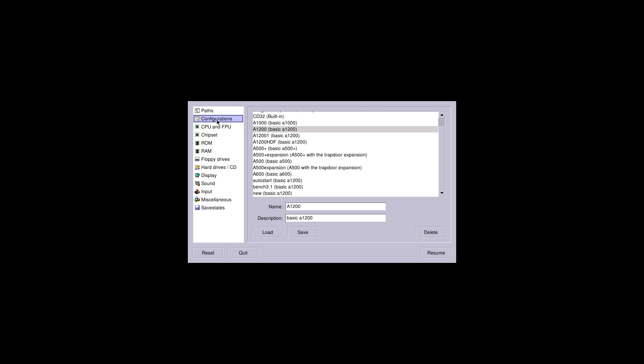Hey, what's going on guys, it's ETA Prime back here again. Today I just want to give you a quick look at Amibian — this is a dedicated Amiga emulator for your Raspberry Pi and it runs really, really well.